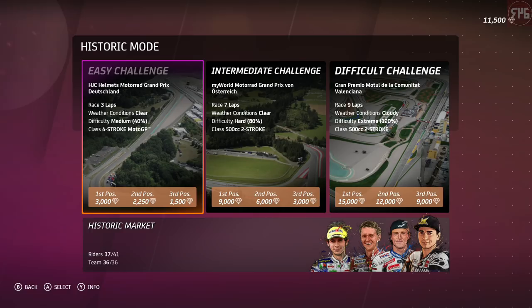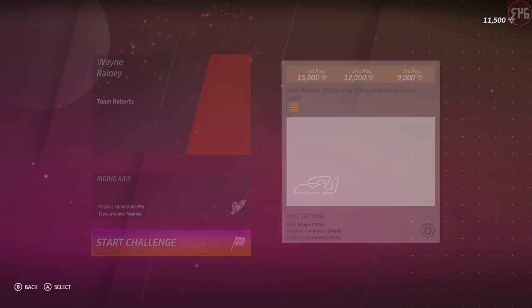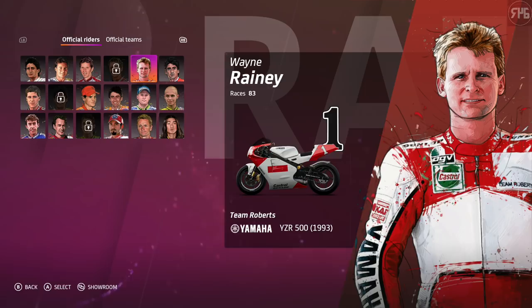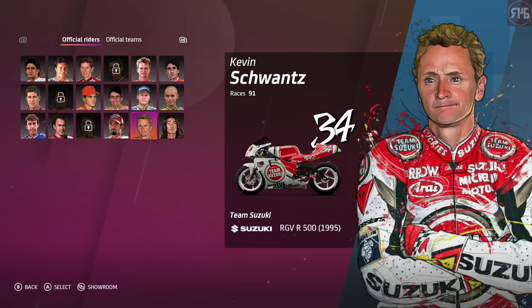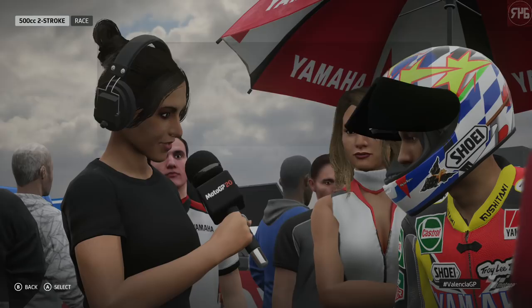Hi guys, Robo46 here, welcome back to MotoGP20 on the Xbox One X. Let's continue with wrapping up Historic Mode. We're going to do another difficult challenge using the two-strokes around Valencia. We've only got three more to unlock. Shall we use Kevin Schwantz for this one from 1995? So Valencia, let's go do it.